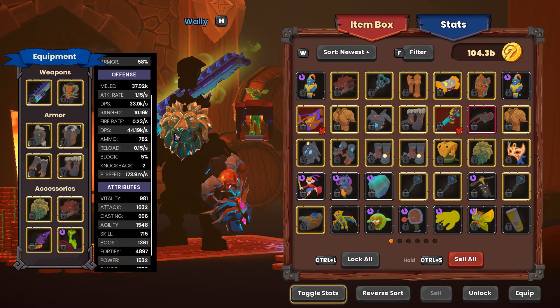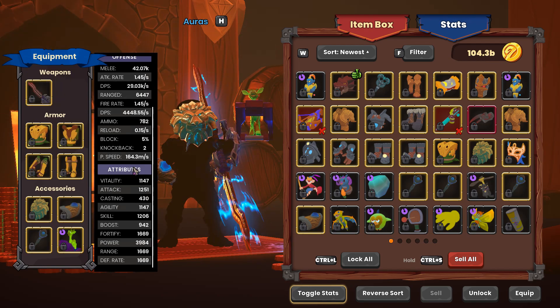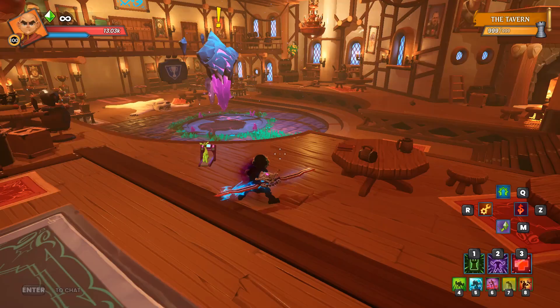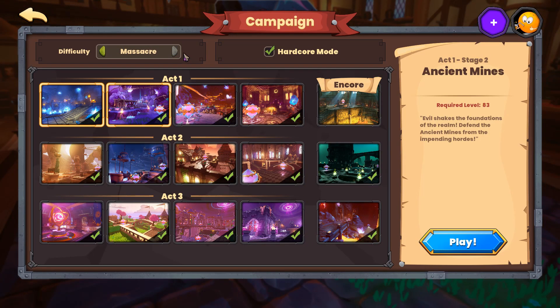Then I'm going to bring along a Squire for some Walls with 4897 Fort. And last but not least, the Monk with some Aura — 1669 with 3984 in power. So let's hop on in and get Massacre going here on Hardcore, the Deeper Well.